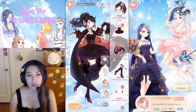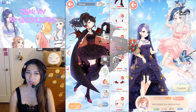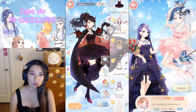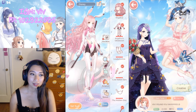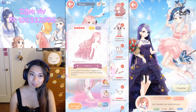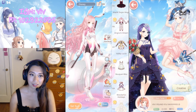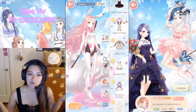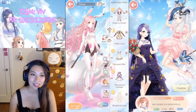Maple Sugar Magic — this was a Halloween event, practically a free suit. It was super easy to get. Angica's Dream — Pose one and Pose two. Angica or Angelica? Because it says Angelica here but it says Angica here. Only Love Nikki will know. Volley Lucia is next — Pose one, Pose two. This gives off such a Mercy from Overwatch vibe.